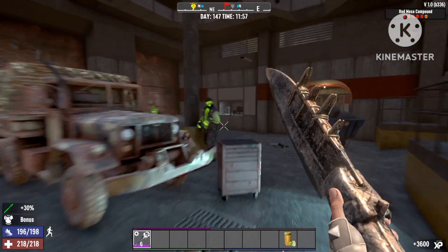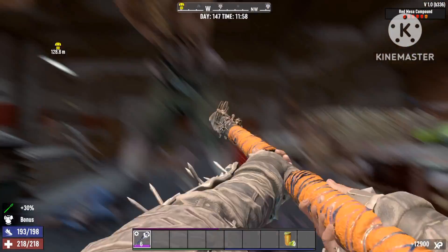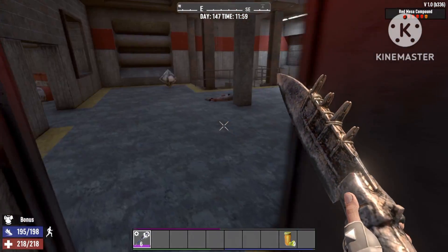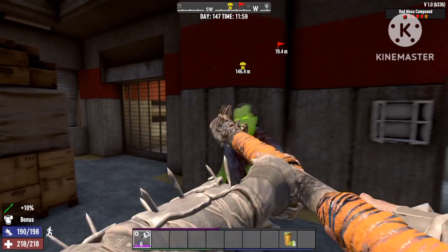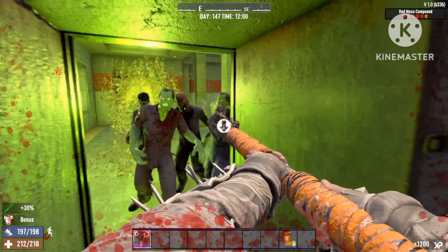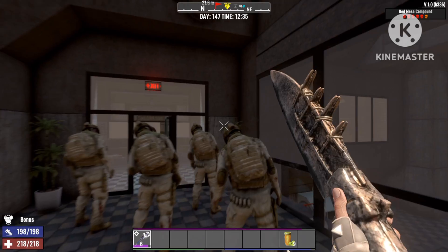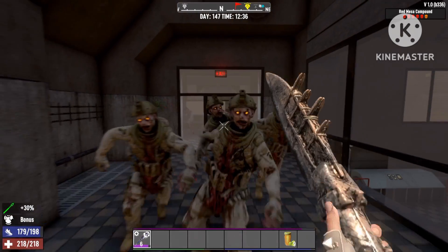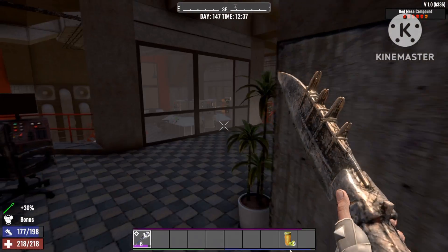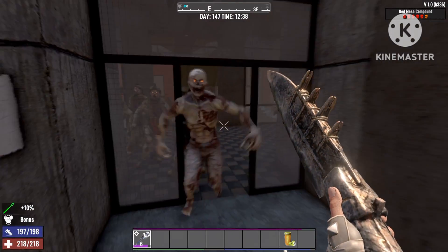Right now I'm in the Red Mesa military compound — I'm gonna skip to the end where it's the most difficult part of this whole POI. I would say this is the most difficult POI in all of 7 Days to Die. Check this out — this is single-handedly one of the most difficult parts, but now look at it. You just go through them like it's nothing — aim for the head, they'll wreck it all, and they will die so quick that it makes you really unstoppable.